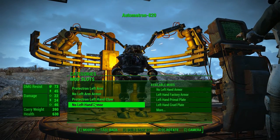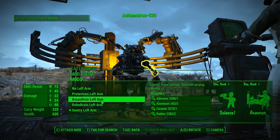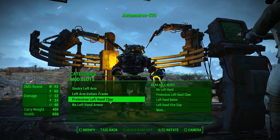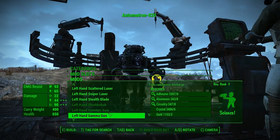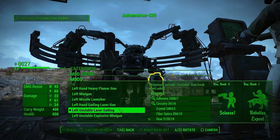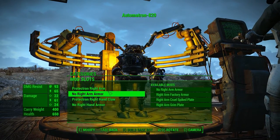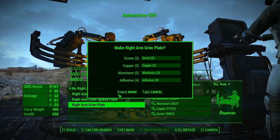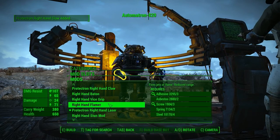Left arm: sentry left arm, left arm armor voltaic frame. For the left hand — let's go with unstable laser gatling. Then on the right arm, we'll leave that as a protectron right arm, put some grim plate, and we'll do a regular right hand laser so in case the gatling breaks down.